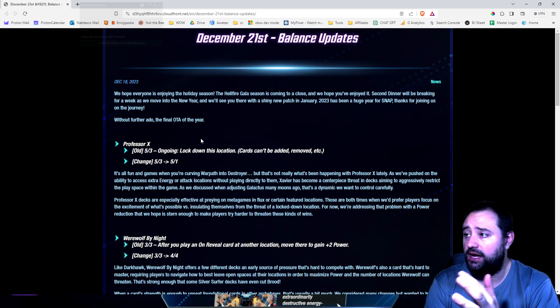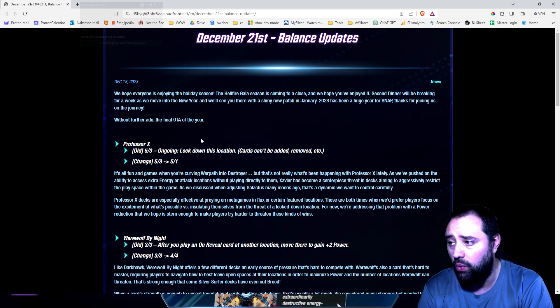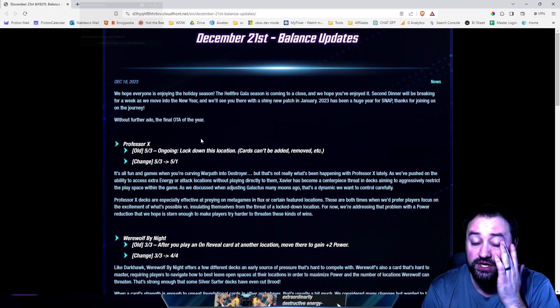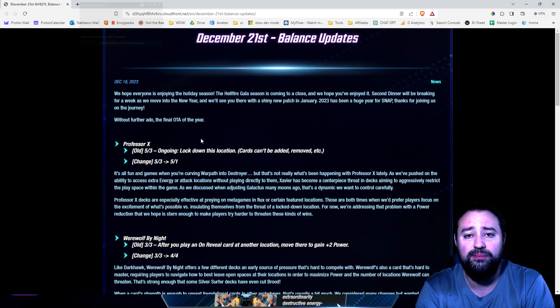The final OTA update of the year: Professor X used to be a 5-3. Now he is changing to a 5-1. It's kind of like they're doing the same thing they did with Galactus early on — they nerfed his power, so you might not be able to use it as much. I don't think this is actually going to be that big of a deal, because you have so many other cards you can use to go to a Professor X lane, like Vision, like Jeff. Technically, Cerebro.